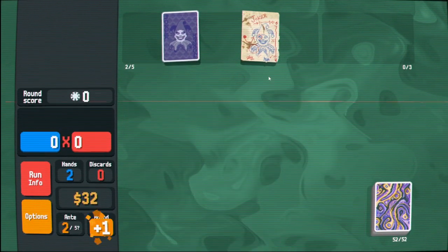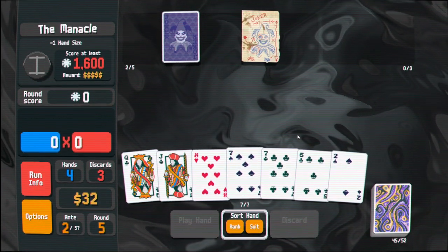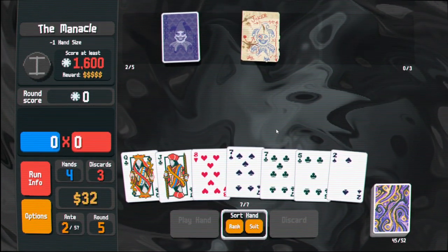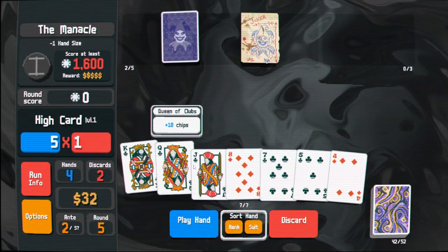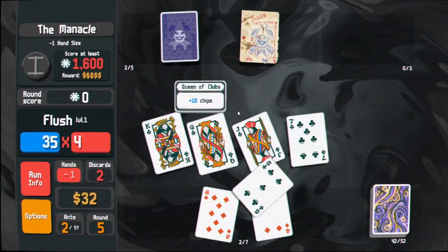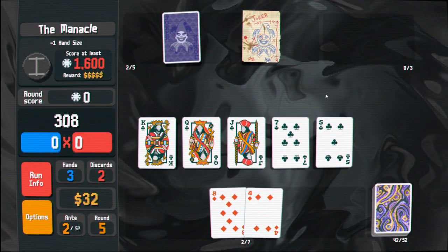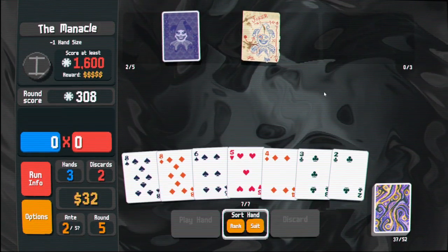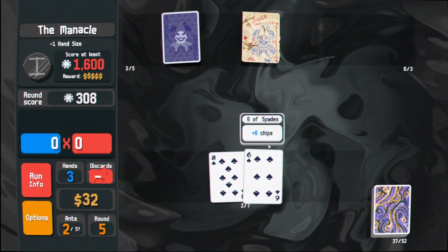We're fishing for spade flushes - we're very single-minded. Speaking of that, I think I'm actually gonna try for the club flush here because it's so close. Nice! There should be a decent amount of points. Yeah, that's fine. All right, back to digging for clubs and other spades.